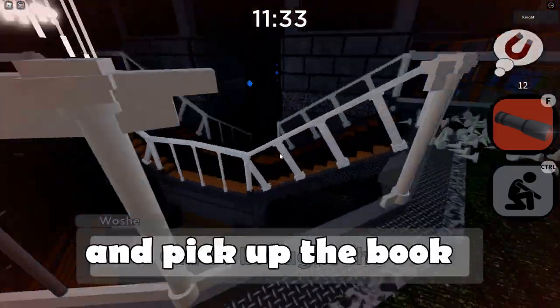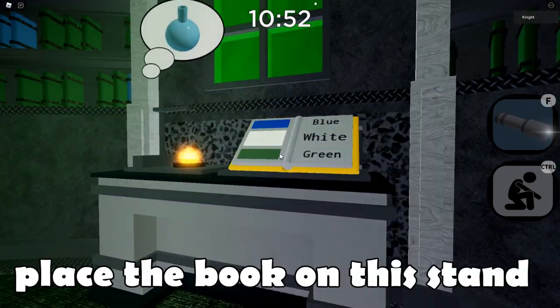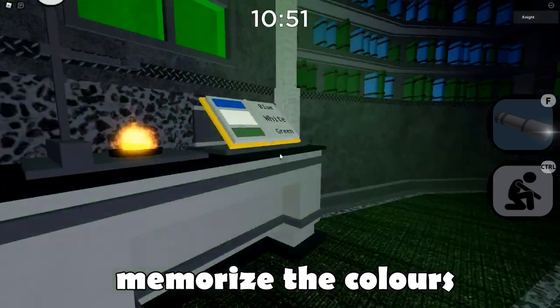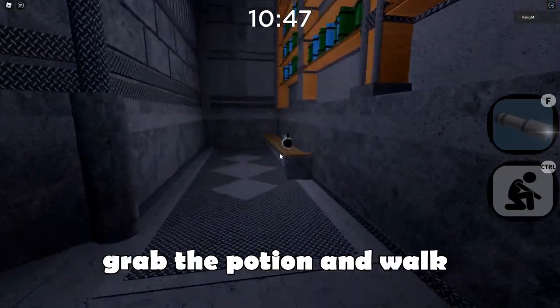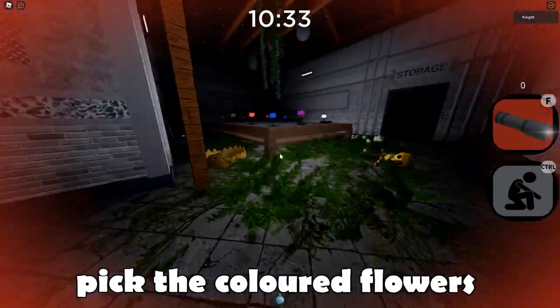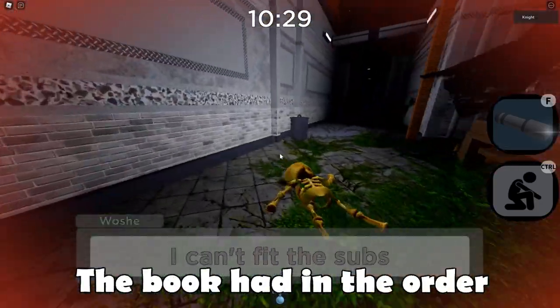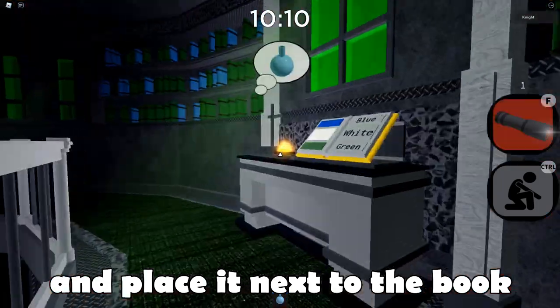Now walk back and pick up the book and go back again to the stairs. Place the book on this stand where it's going to show colours. Memorize the colours and look for an empty potion. Grab the potion and walk over to these flowers. Pick the coloured flowers with the same colour the book had, in order from top to bottom. Go back to the stairs after and place it next to the book.